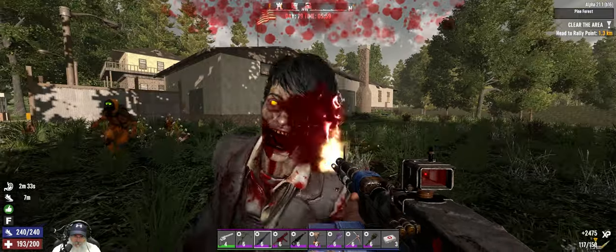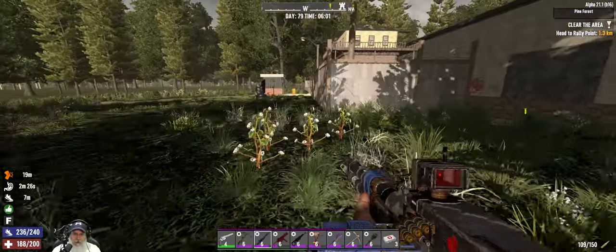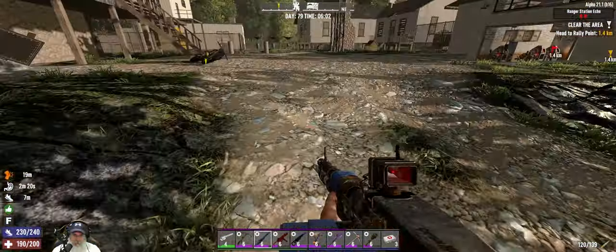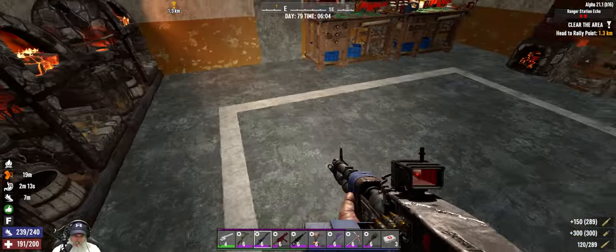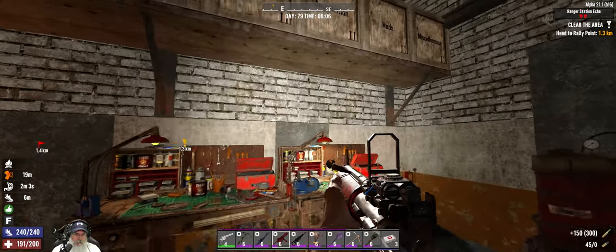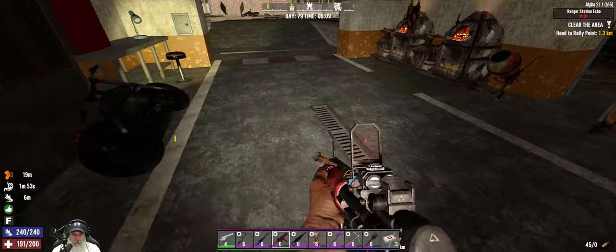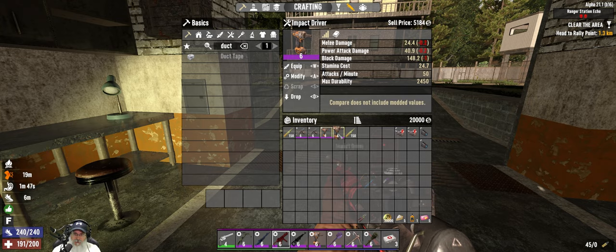Let's go deal with this stupid screamer. I put all my ammo away - that was a problem. I don't think there's anything else we can do for the impact driver in the way of mods. So that impact driver is 5,184 and this one is 4,500.